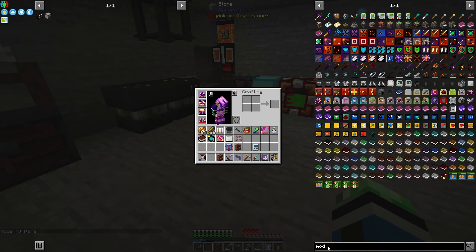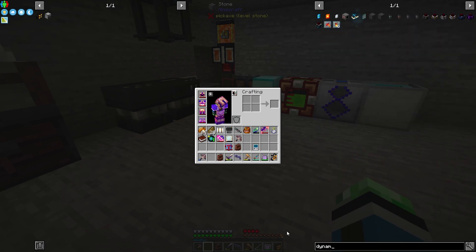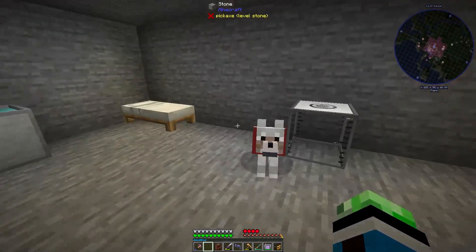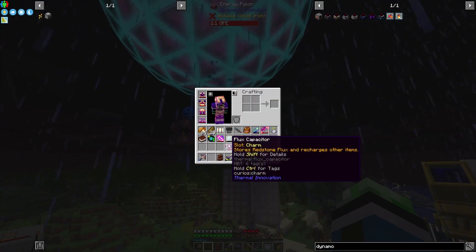Is there a dynamo for that? There are numismatic, magmatic, compression, and sterling dynamos, but maybe there isn't one for this. There is a way to discharge this, I believe.